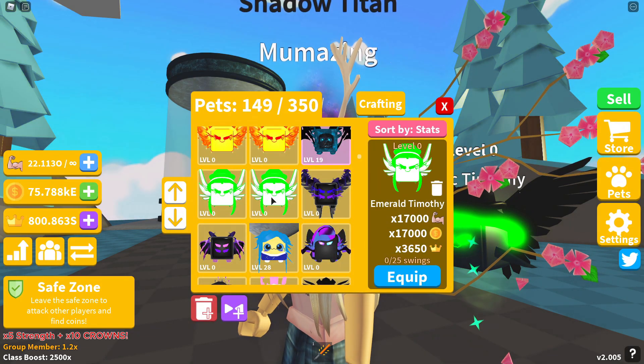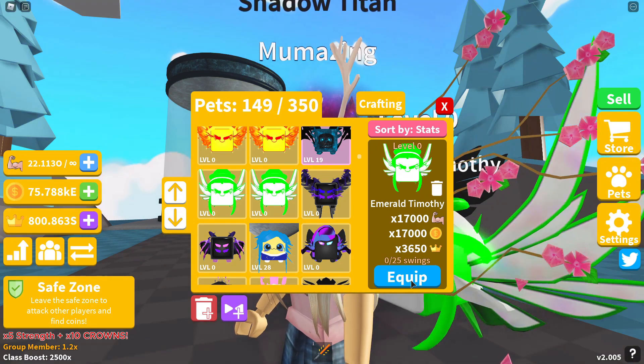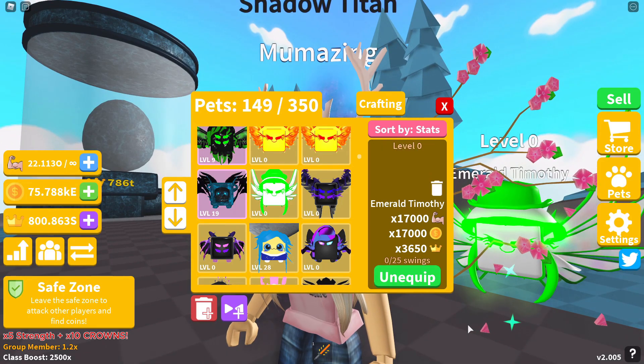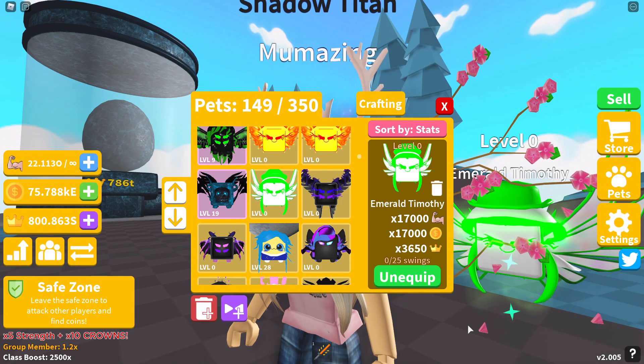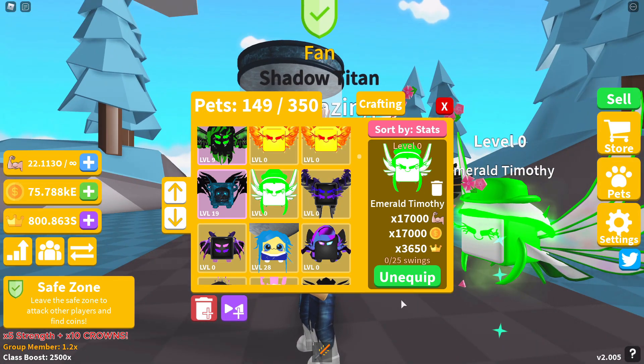The next one to join Toxic Timothy is Emerald Timothy — 17,000 in strength, same in coins, and 3,650 in crowns. Emerald Timothy can be found on Island 60 and is a single moon pet.